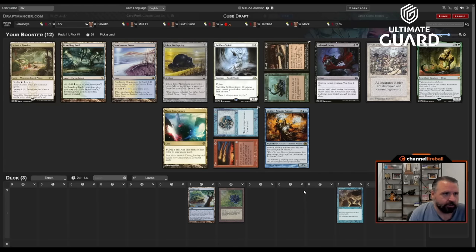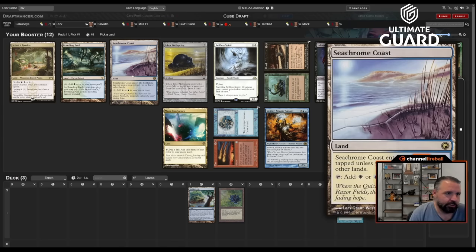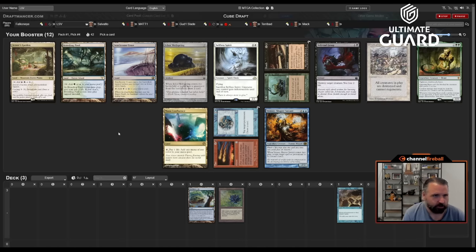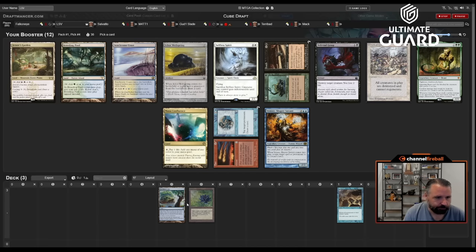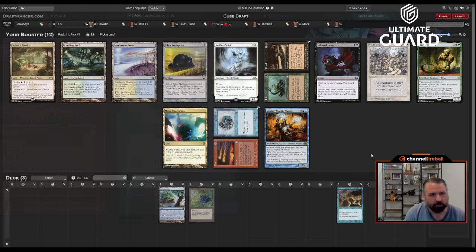The other cards aren't that impressive. We've got Vencer and Fire & Ice and Breeding Pool. I think Breeding Pool is the best land, which rules out Jetmir's Garden, Secrum Coast, and Mana Confluence, because a blue-green land is pretty good especially since Upheaval does make me want Fast Bond and Exploration and that sort of thing. Fire & Ice is just a very solid card — you really never go wrong taking it. Vencer is kind of similar. I think I like Fire & Ice a little more than Vencer.